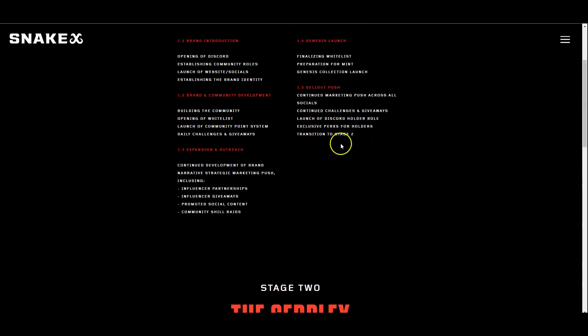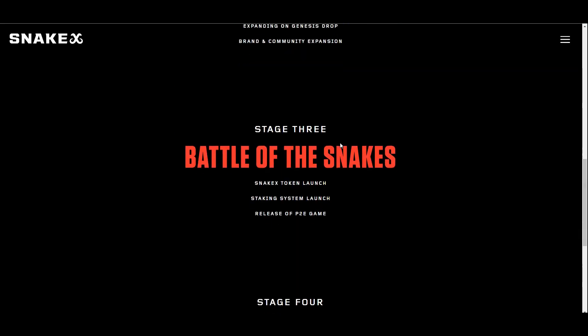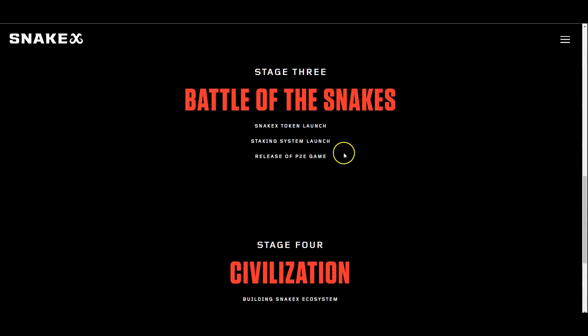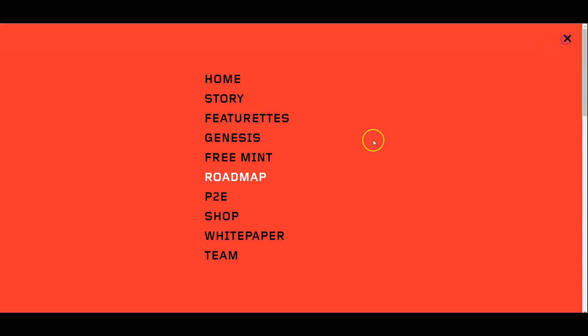In Stage 2, we get the Surplex, new collections of snakes, expanding on the Genesis Drop, brand and community expansion, and battle of the snakes. Stage 4 is the civilization — building the Snake X ecosystem and the product line. So it's going to have a game, a product line, and a whole community behind this.